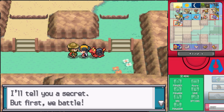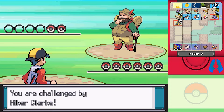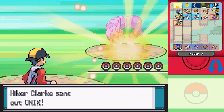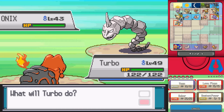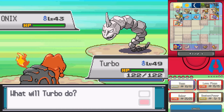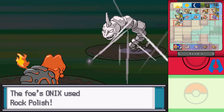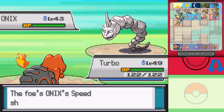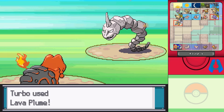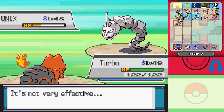I'll tell you a secret, but first we battle. What secret could you possibly give me that is so beneficial? Let's find out, Clark. You sent out that Onix — I am not prepared for this in the slightest. Turbo, I am so sorry, but you are probably going to level up from this. I could just do a Lava Bloom — it's probably not going to do a lot of damage. That's a good move. I'm just going to do a little bit of damage. It was enough.